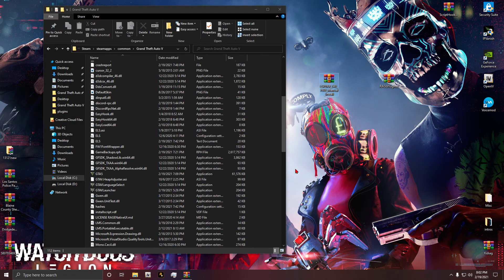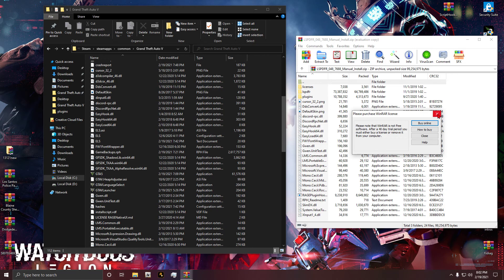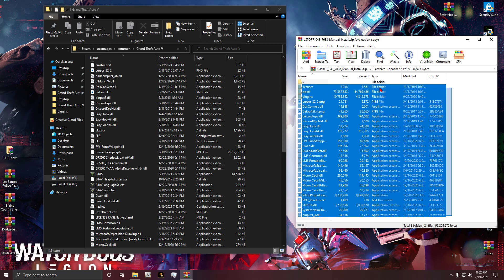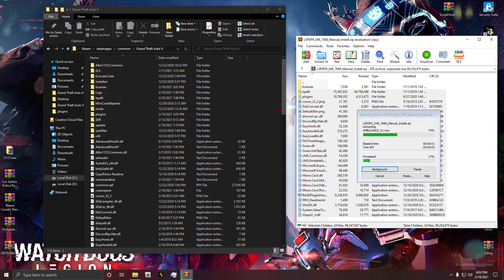Now you can either still install Rage separately, or go straight to LSPDFR since they will have the newest version of Rage inside of it already. Select all these files - I usually don't do the licenses, you guys don't really need those - deselect that and then drag and drop everything from the LSPDFR folder into your game directory. Note: it may crash the first time when you load up Rage.